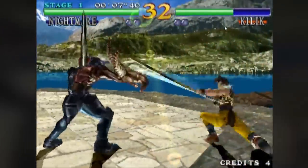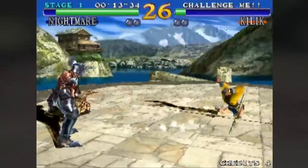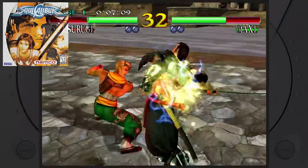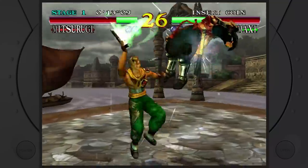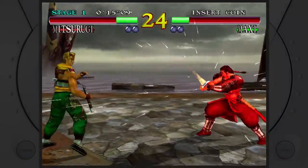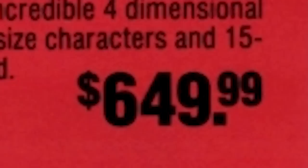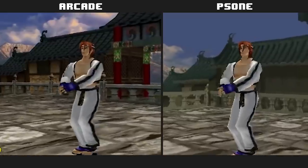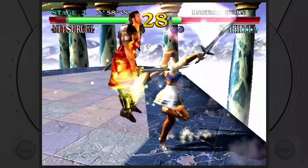Soul Calibur is a weapon-based 3D fighting game developed by Project Soul and produced by Namco. Released in 1998 as an arcade game, it was later ported to the Sega Dreamcast in 1999 with greatly improved visuals. This was an incredible achievement because arcade games back then were never ported over to home consoles intact — unless you had a very expensive Neo Geo console. Usually you had a lot of visual downgrades. With Soul Calibur, they took it a step further and basically remade the game.